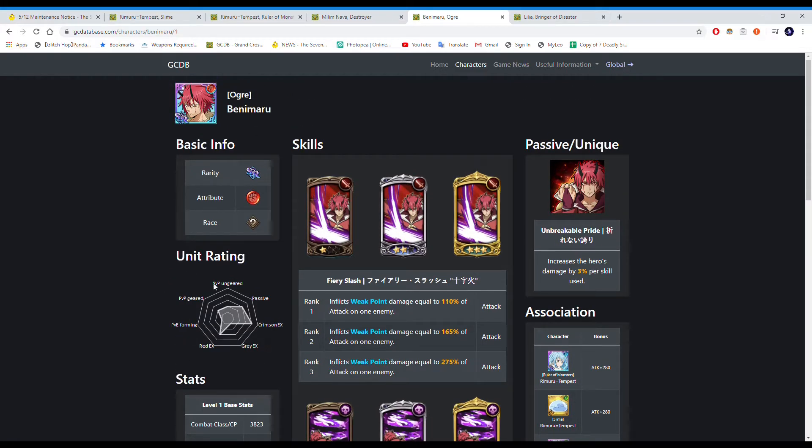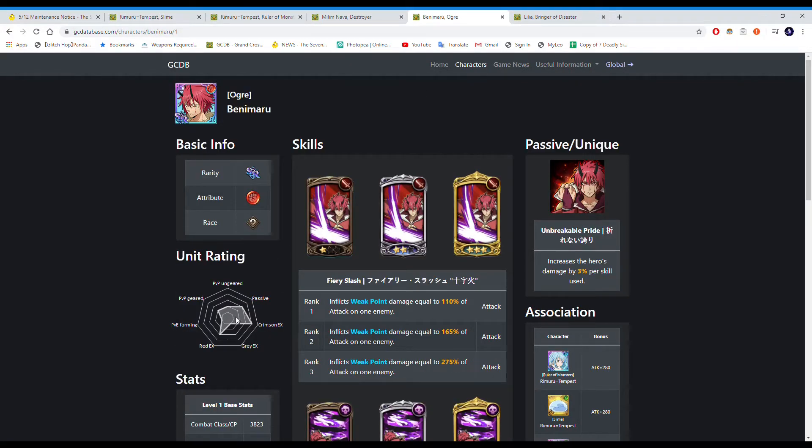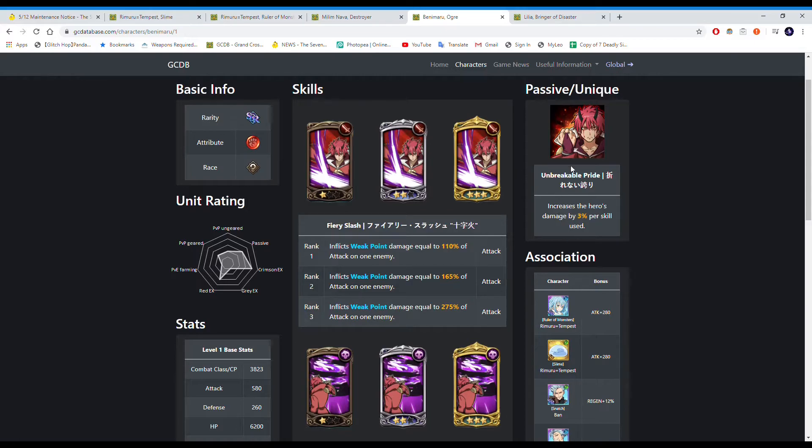As you can see from the graphs, comparing Benimaru with Rimaru and others, he's actually the best in terms of stats. His passive increases his own damage by 3% per skill used. Unlike Dian's passive which has a listed limit, for Benimaru they didn't write a limit here, so I'm pretty sure it stacks infinitely — meaning your damage can just keep going up and up. In future content with many turns his damage will keep scaling up, so he's pretty decent.